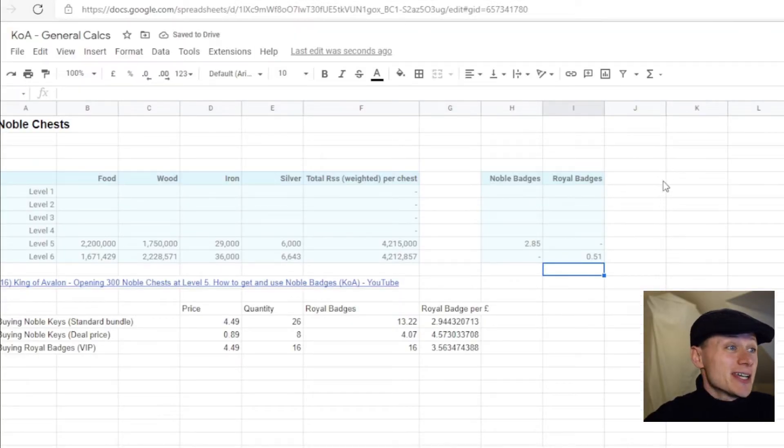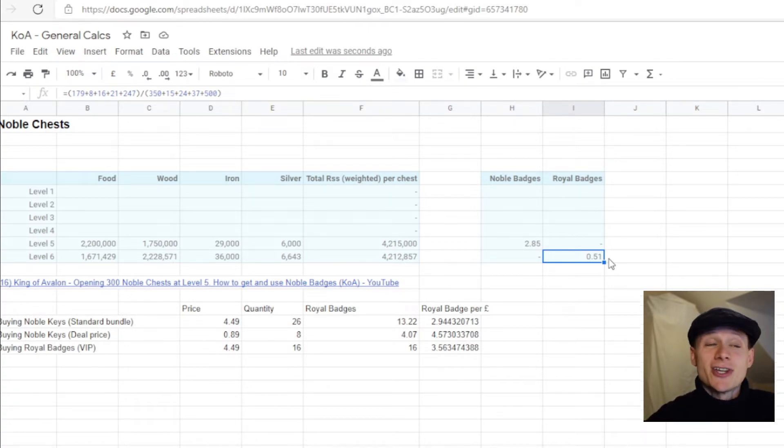I've now updated my figures, so you can see it's slightly dropped — we're at 0.51 rather than 0.53. I'm basically going to call it a 50% chance with each key or each chest you open to get a Royal Badge, which is pretty consistent, and they like their round numbers generally. Hopefully that's going to help you guys planning for what your next upgrade looks like — whether you should take those Noble Badges or compare it to the Royal Badges, because you can choose lots of different ways to get them.